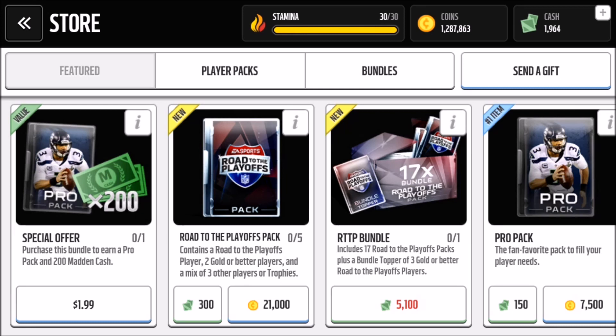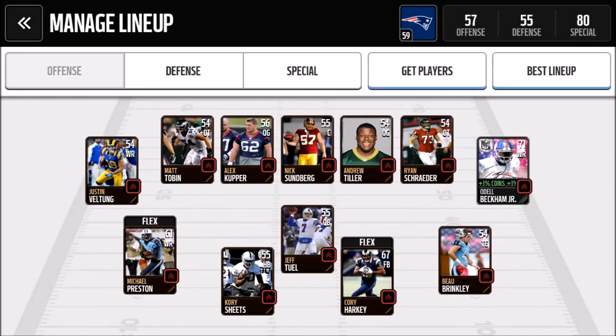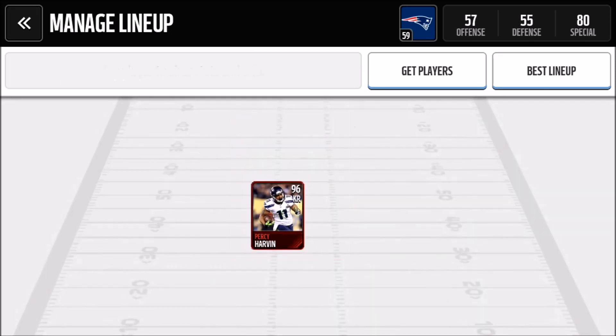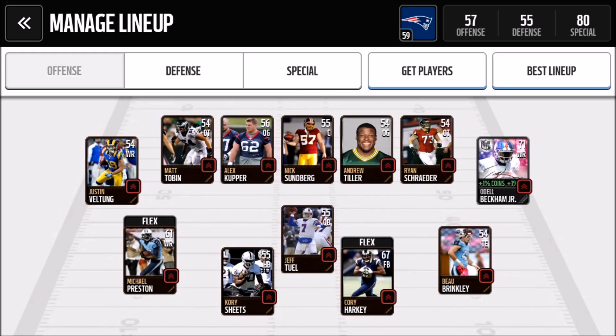Before I start this pack opening video, I want to try something someone mentioned in the comments about a month ago. They said that when they start pulling packs they lower their team overall and they get better pulls. So I'm testing that out — I put my defense and offense down to about a 55-56 overall. I couldn't change my special teams because I don't have any non-elite punt returners or kick returners.